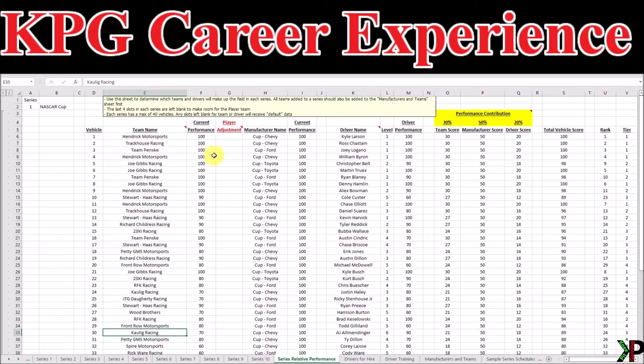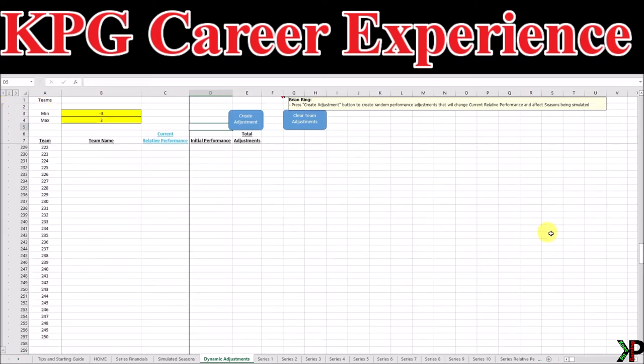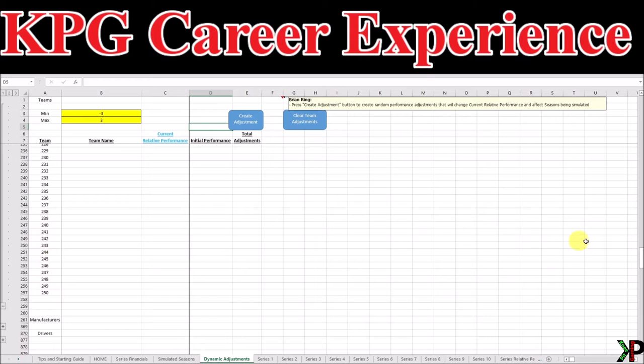Now that we have filled in our team name and any of our drivers, we're done here. Everything else pre-fills and takes care of itself. At this point, we've created our teams, we've created our manufacturers, and we've set up a series. You'll want to do this for all of the series that you intend to run, simulate race results for, and track points for. But you might be wondering how we can change those performance values over time. Maybe you want to keep them static. If so, you don't have to do anything else in that respect.